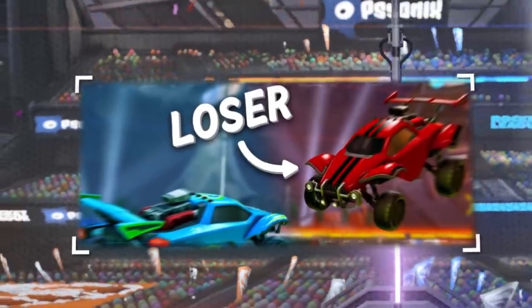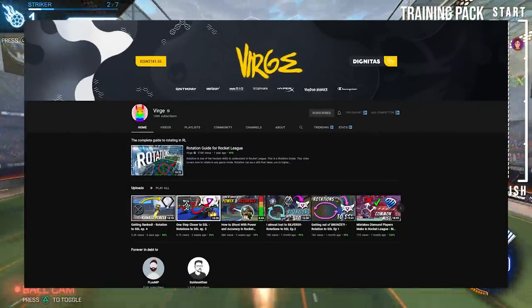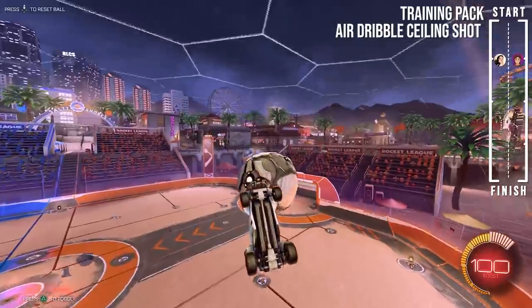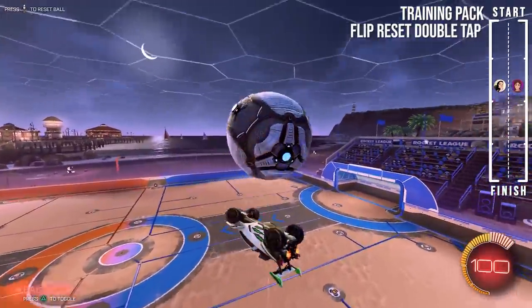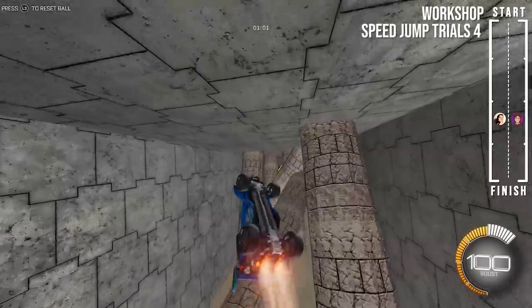But this time it's with all new challenges. We start, once again, with a creative training pack made by Verge. He's done this for us three times now, so big shout out to him for making this pack so quickly. After completing every shot in this pack, we move on to the free play challenges, where we have to score an air dribble to ceiling shot goal, a ceiling pinch goal, and a flip reset double tap. After that, we move on to the workshop obstacle course, Speed Jump Trials 4, where we just have to complete it from start to finish.